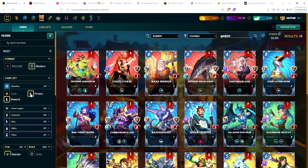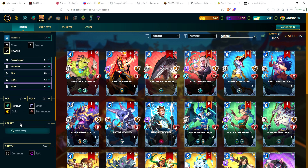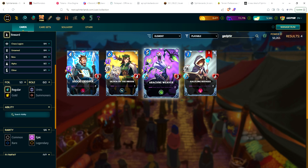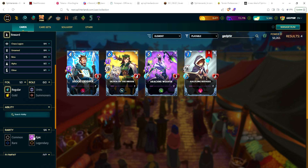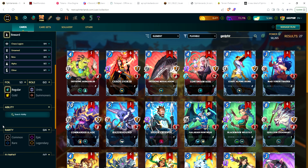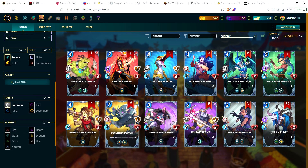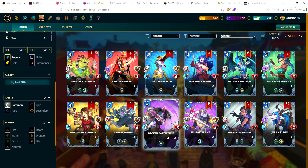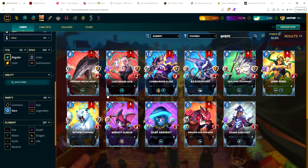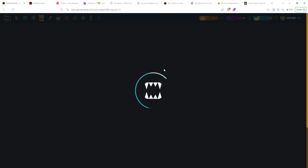I had an extra copy of Arcane Weaver so I went ahead and sold that one. Then I had a common I just wanted to try out the marketplace, so I had one extra copy of Earth Thug and listed it for 15 cents and it sold within like 10 seconds - almost an instant sale. Commander Slade, there we go, got enough to get him to level two.